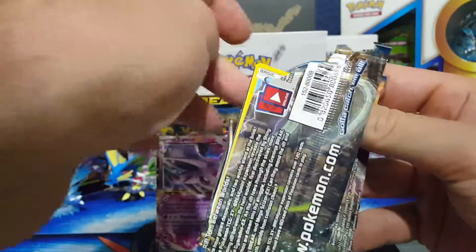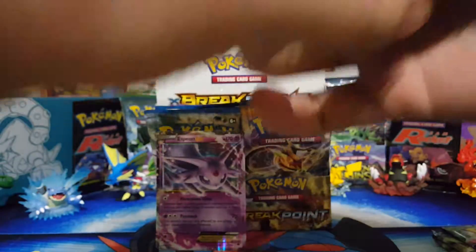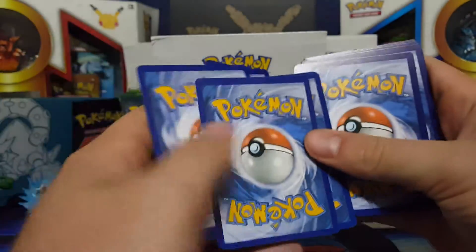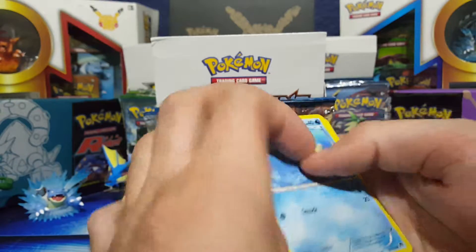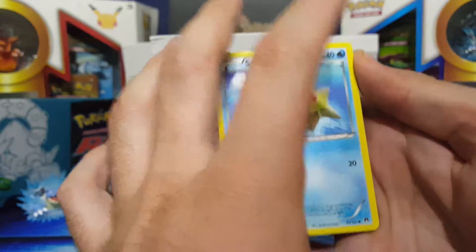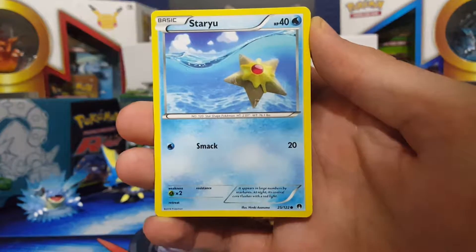All right, on to pack number 3. I'm really still hoping to see if we can get a secret rare out of this. There is one EX — I can't remember exactly which one it was. The shiny Gyaradoses are definitely ones I would like to get, but I forget the other one I've been looking for. Hopefully I can get them out of this box — that'd be nice.